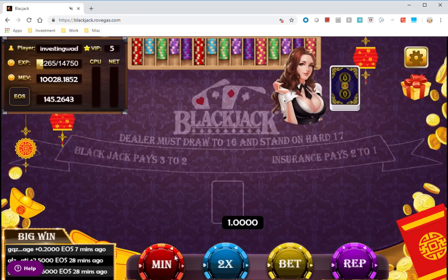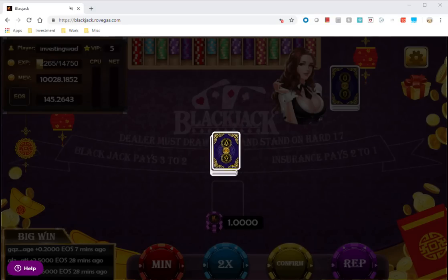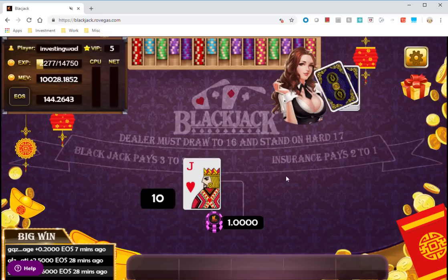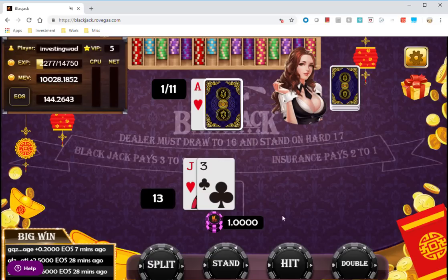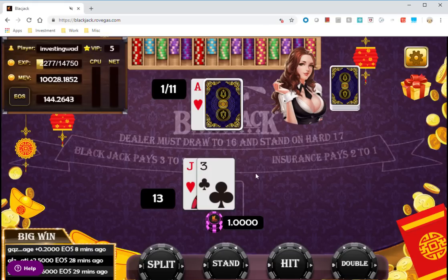Now in blackjack it's a similar promo. Let me bet one EOS. I notice this game wasn't whitelisted yet — whitelisting just helps you play more smoothly without repeated approval pop-ups. I usually trust the developers so I have most games whitelisted, but I don't recommend whitelisting without knowing what you're doing.